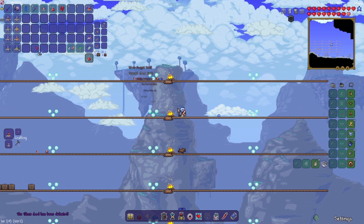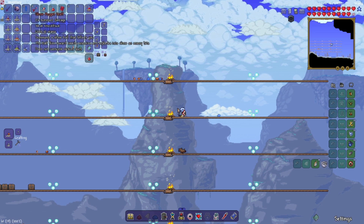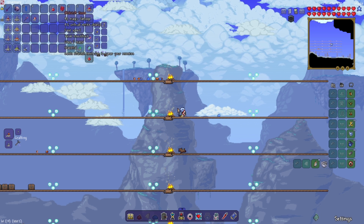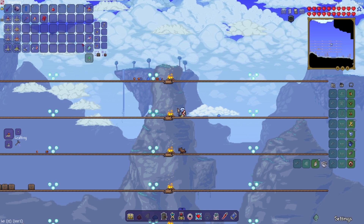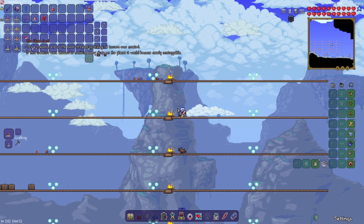Here are a couple of the boss's drops: Purified Gel, which is important for many different potions; Slime Puppet Staff; Stagital Blocks; Eldritch Tome; Mana Polarizer; and the Slime God Lore item.